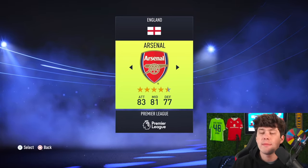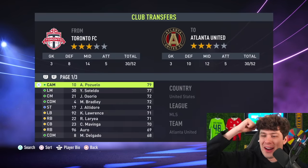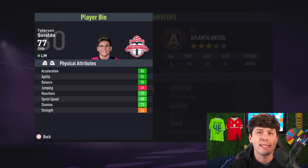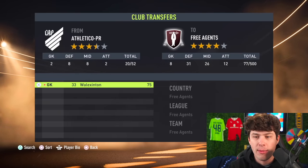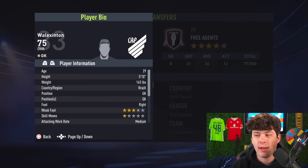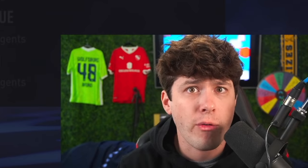So here's how this is going to work — we're going to have 20 players on each team. A rule for this one: it is the smallest and tallest players, but you have to be at least 75 overall. So everyone on this team is 75 overall or higher.